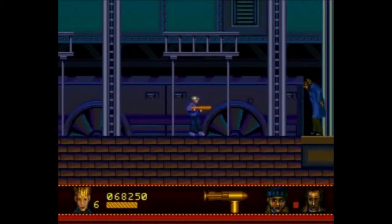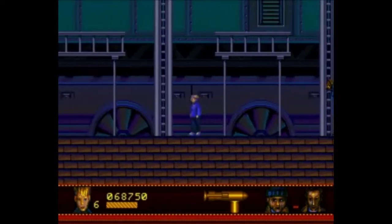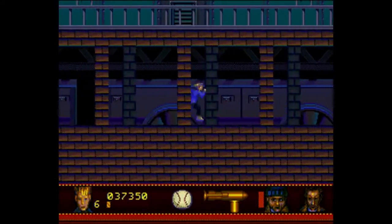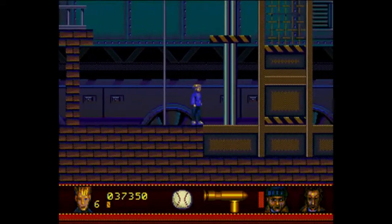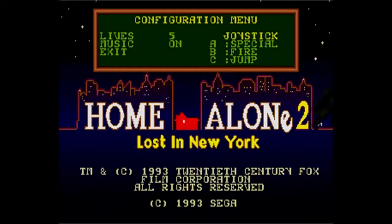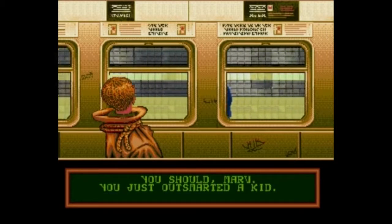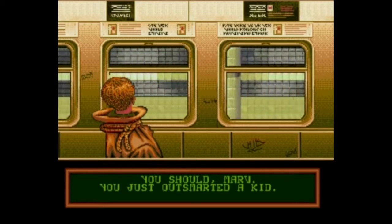Should Kevin get his ass handed to him too much at any point — especially while or before confronting the bandits, not to mention every other unsuspecting enemy — it's an instant life-loss. You only get either 3, 4, or 5 lives via the options screen, and a few limited continues. Should the continue countdown reach zero, it's an instant game over, followed by a cutscene with Kevin being shipped away on a train while his rivals gloat about their long-overdue success. Bottom line: don't even think about letting that happen.